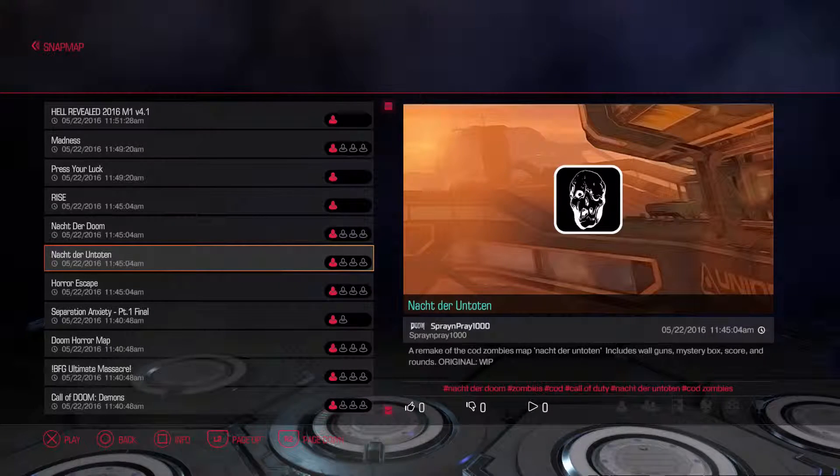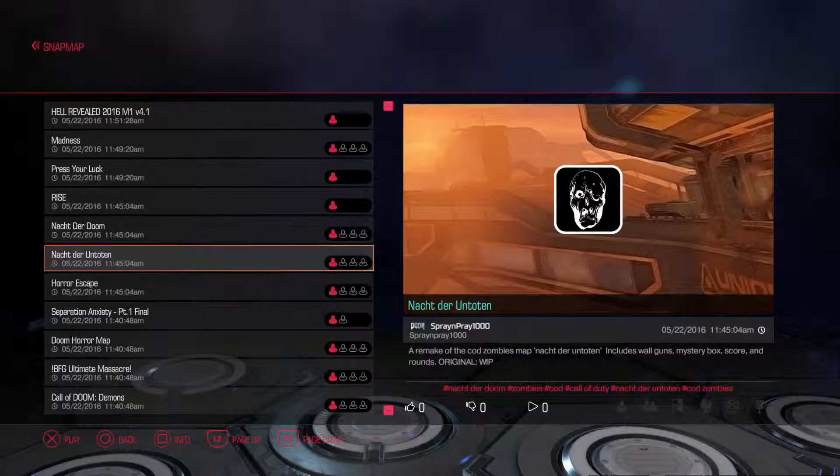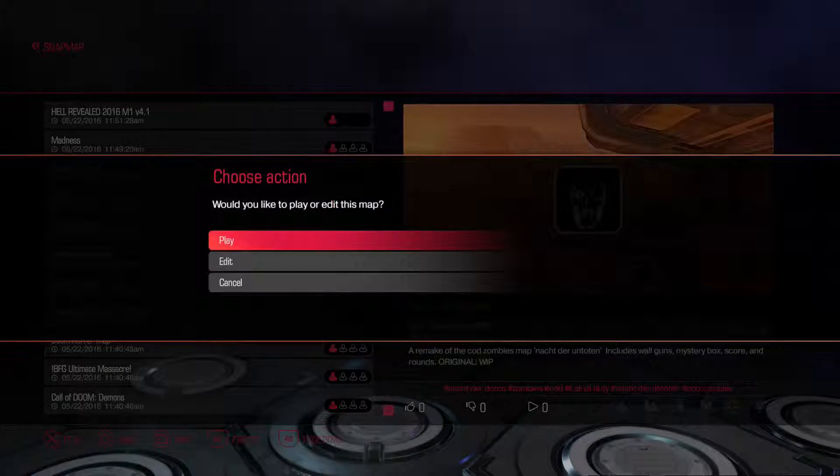So we're going to try Nocteer Untoten, which is a remake of the COD Zombies map. This is the one that has wall guns, a mystery box, score, and rounds. So this could be pretty interesting.